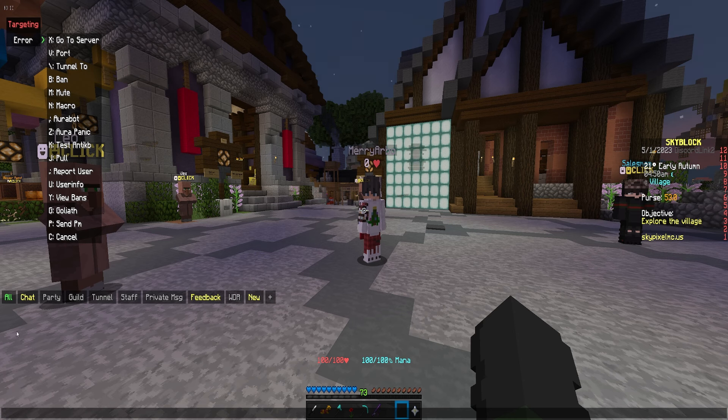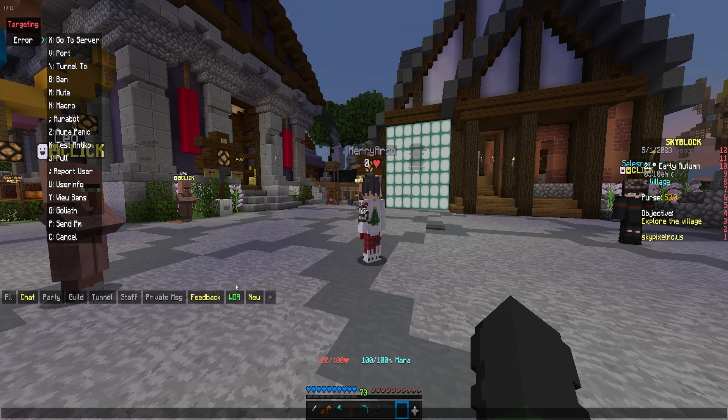Going back into the chat, you guys can see there are different tabs for each chat — party chat, guild chat, I don't really know what the tunnel is, but staff chat obviously, and you can private message people right here. Over here with the WDR, this was the Watchdog report chat. So if somebody was being reported for hacking, they would be able to go into this channel and click on the username and be teleported to that player on the server to see if they were hacking or not.